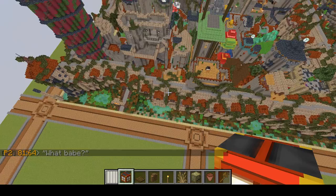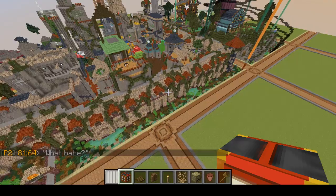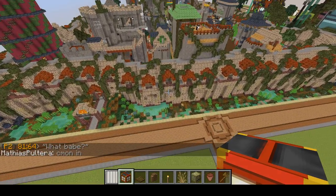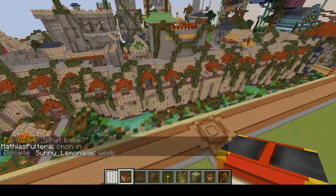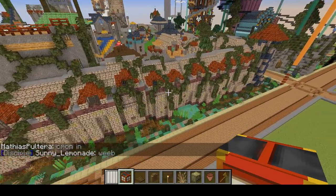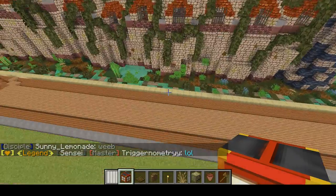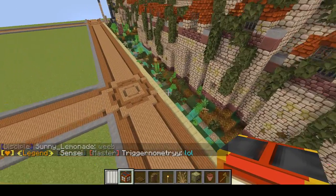First we've got the wall — the outer wall. It's basically a repeated pattern, but it's been staggered, altered, and decayed. We've got this sort of swampy area around the outside.